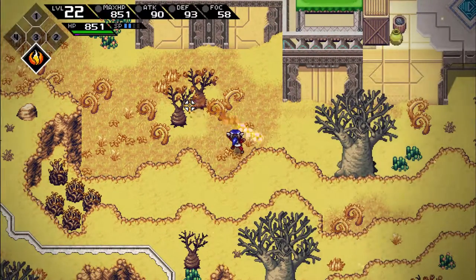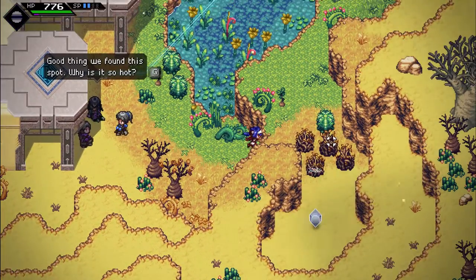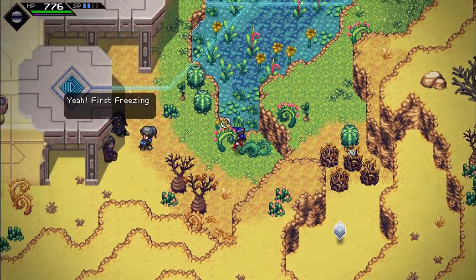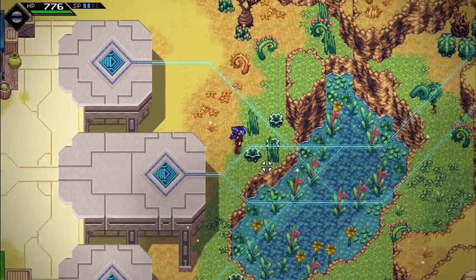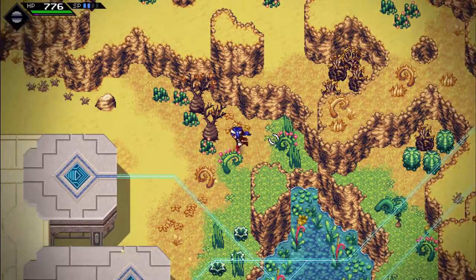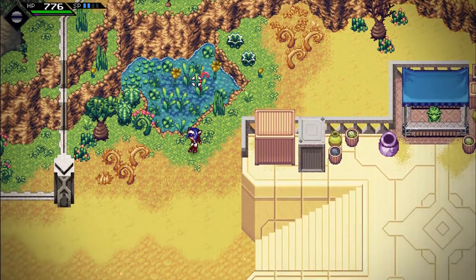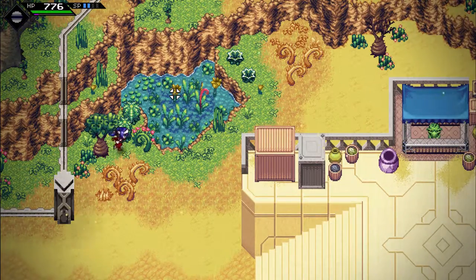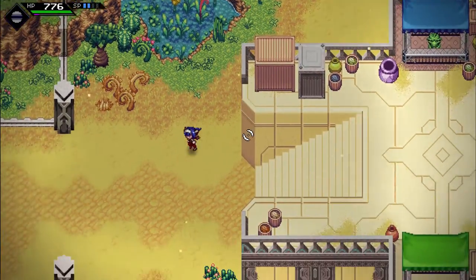Can you burn those trees down? Nope. Can we get up there somehow? Probably. Do those cactus things grow back? For a second there I thought they would. How would I get up there? I can't figure that out right now. I can get the chest on my own time if I figure it out.